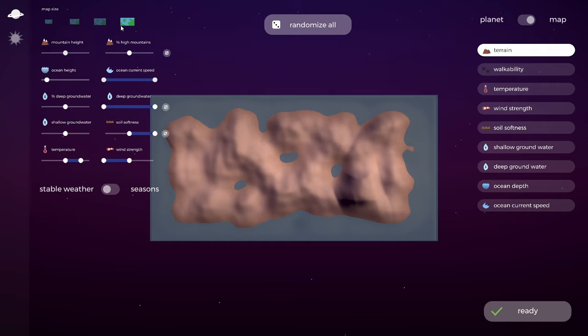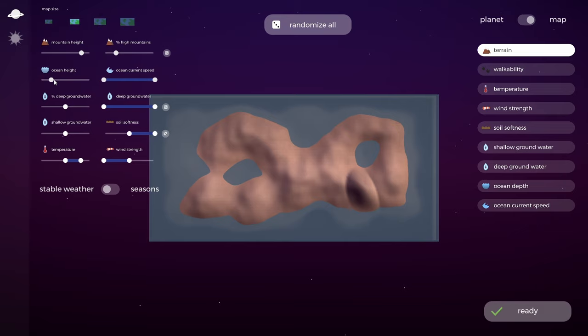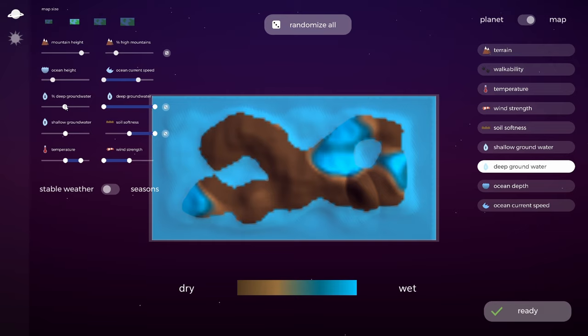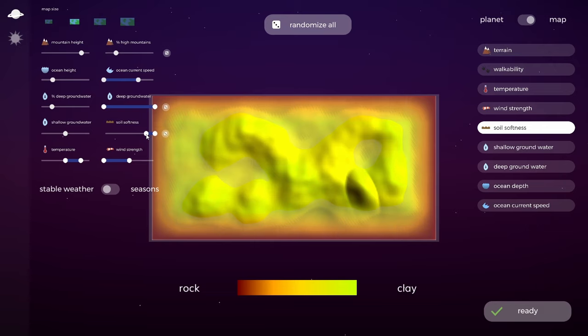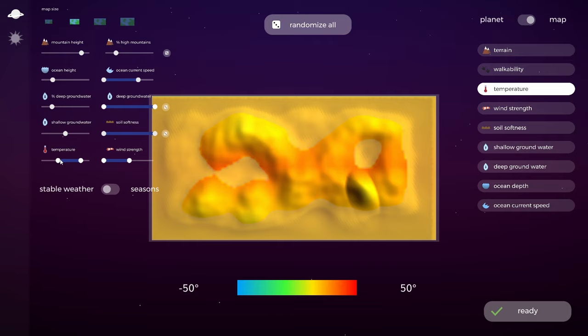I'm going to stick with a fairly small map this time around. Mountain height — we could have some fairly high mountains but I'd rather not, because it's easier to see everything. Ocean current speed — I quite like a lot of ocean. We could change the ocean current slightly. Percentage of deep water — that'll do. Soil softness — adding that adds a lot of random detail whereas the rest will be clay. Temperature wise we want a little mix of both, so let's go with this. Wind speed — that looks fine.